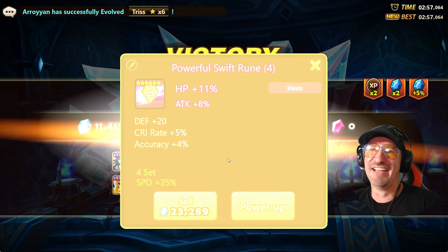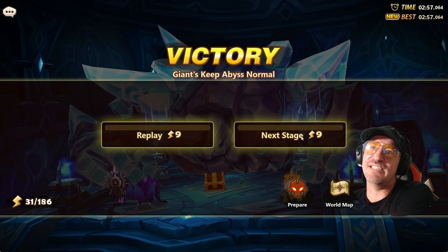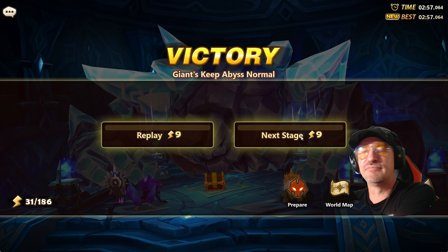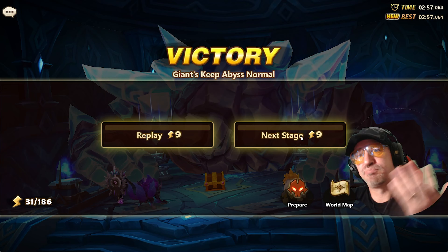I did not expect that to happen at all, because I tried last night and it was over. What I've done since is of significance — I've just tweaked the rune situation as I've been getting better stuff. There's only incremental improvements, but randomness comes into play too. Like Giants 10 — I hit that for 30 runs, sometimes I can win them all, other times I'll lose a couple. It's automated.